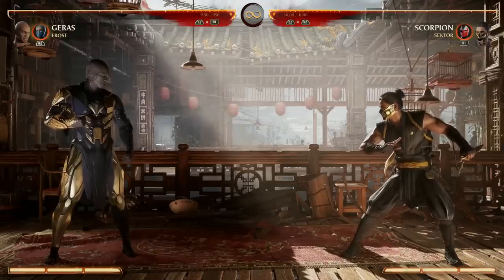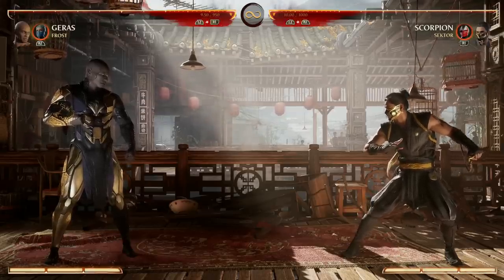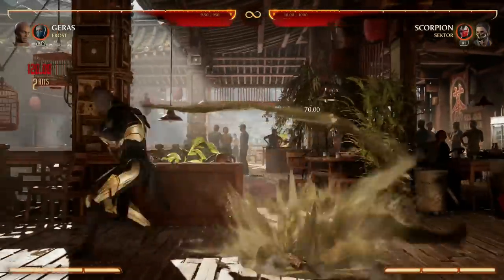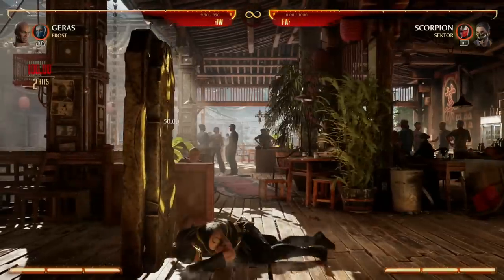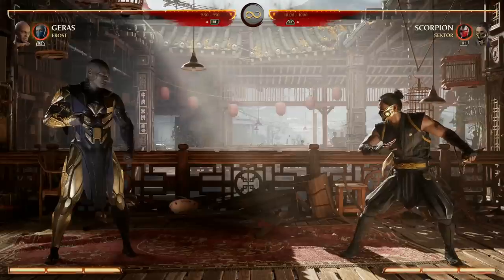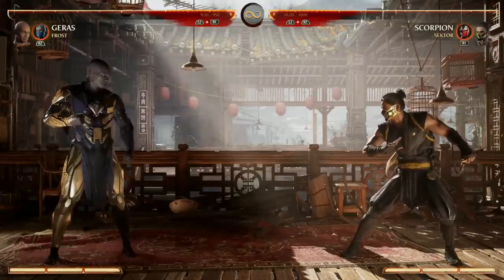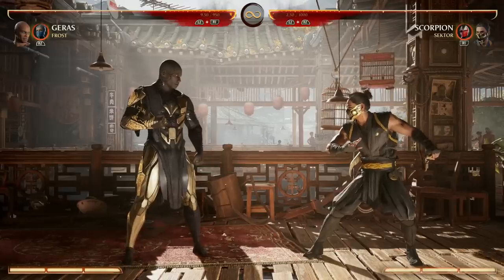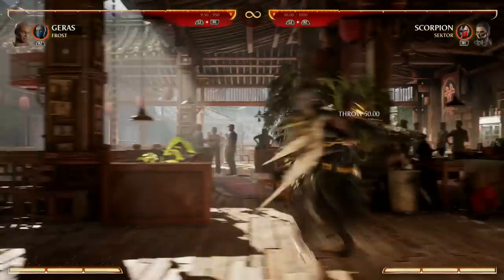Both the down back two and down forward two grab do more damage if you're getting your opponent out of a corner. When we do it normally it's 120 damage, but if we get our opponent away from us out of a corner we do 190 damage. So it's kind of a trade-off — you get your opponent out of the corner and lose the corner pressure, but you do more damage on the grab. That can make for some crazy combos out of the corner. Keep in mind that is a true command grab, so if your opponent is blocking a lot — psych, you're not gonna block that.